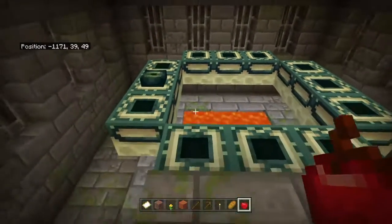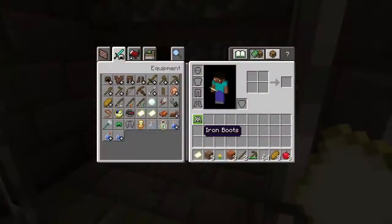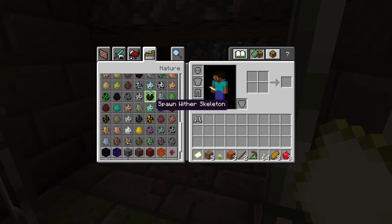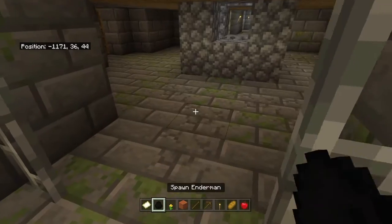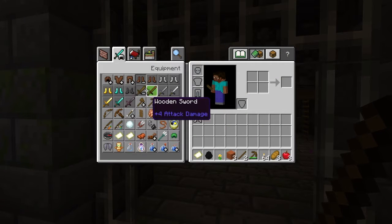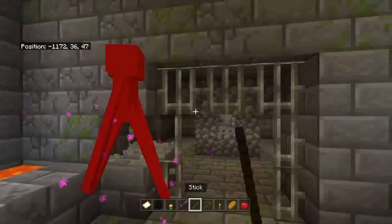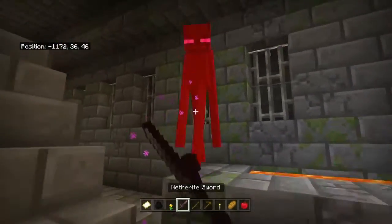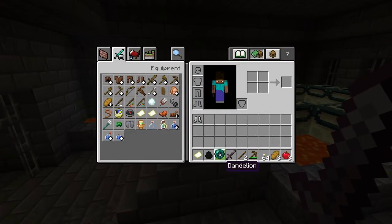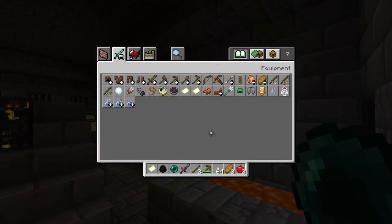So, how do you activate this end portal? What do you need? You see these little creatures — you need to get them. You see these mobs — you slay them. Let me grab a sword. You kill these weird mobs and you get a thing called an ender pearl.